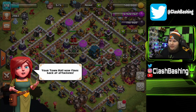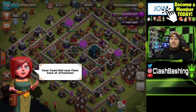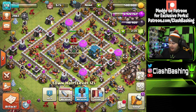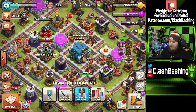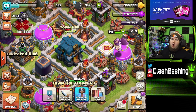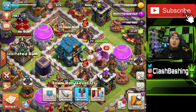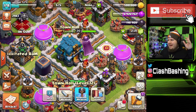Your Town Hall now fires back at attackers. If you don't know, the Town Hall gets the Giga Tesla at Town Hall 12 — it's a huge thing. You can upgrade it and get that Giga Bomb, which is really awesome. We'll talk about that as we go. I'm going to set up a progress base so we can talk about all the upgrade priorities. Don't forget to subscribe, leave a like, and use code Bash.